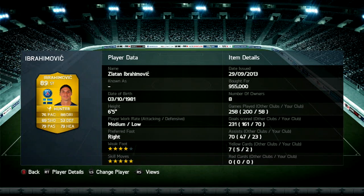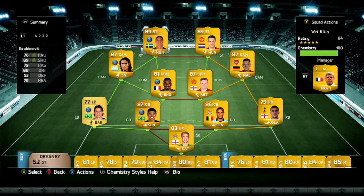And here — Zlatan Ibrahimović. 76 pace — that's bullshit, he deserves more. 80 dribbling, 89 shooting, 79 passing, 79 heading — this should be like 90 heading and 85 passing. 5 skill moves, 4 weak foot. Got him for 955,000, he probably goes for like 1.2 million right now. In 58 games in division 1: 70 goals and 23 assists. Hands down the best player in the whole game — better than legends, better than Ronaldo, better than Messi. You can check out my play review on him.